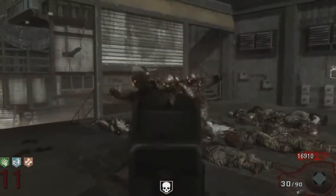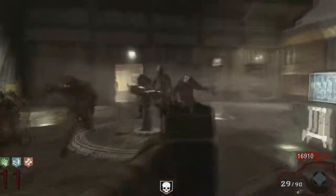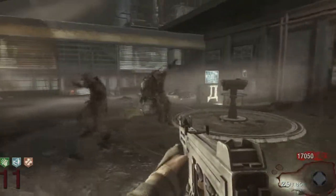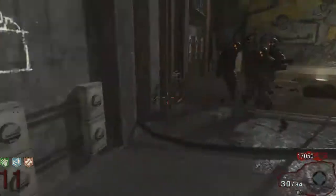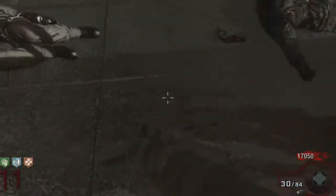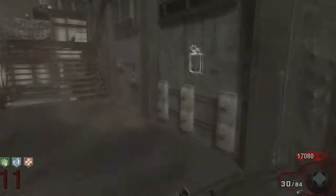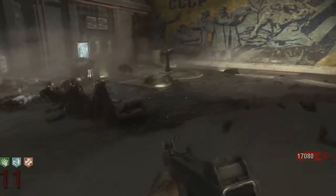Gotta wait for the insta-kill to run out though. I really kind of want to kill some of them. Going to make a crawler — there's frag grenades on the wall right there so it makes it pretty easy to make a crawler. Bingo, perfect. Give them all a little blood. Now gotta take this lunar lander first.